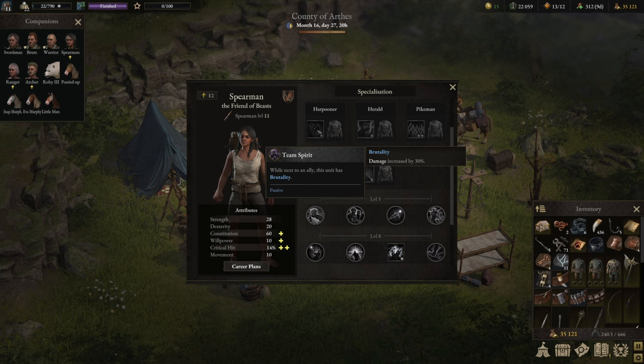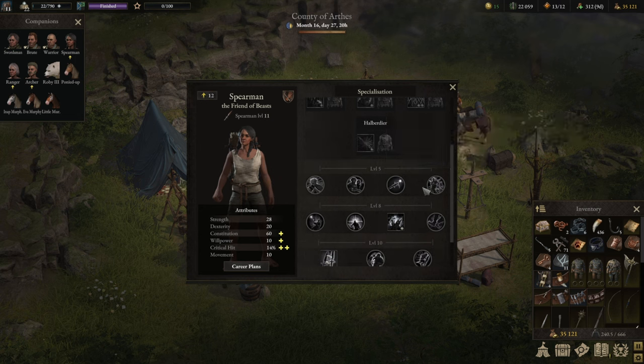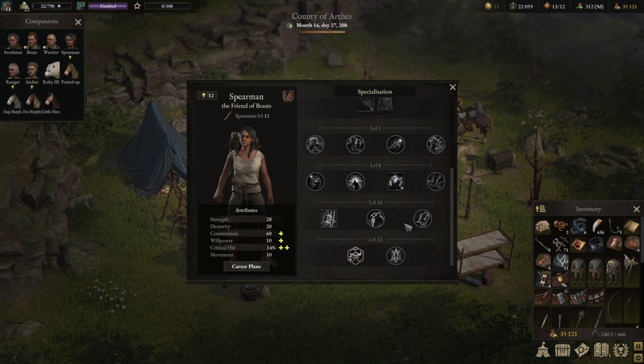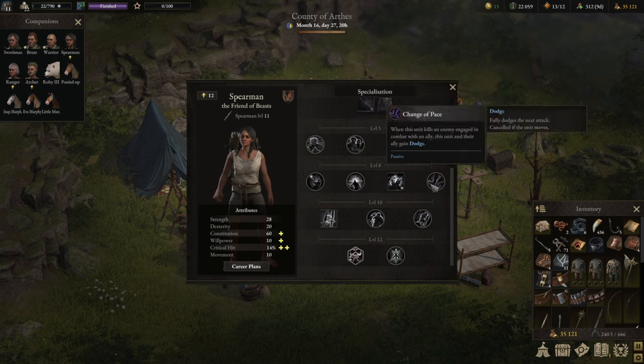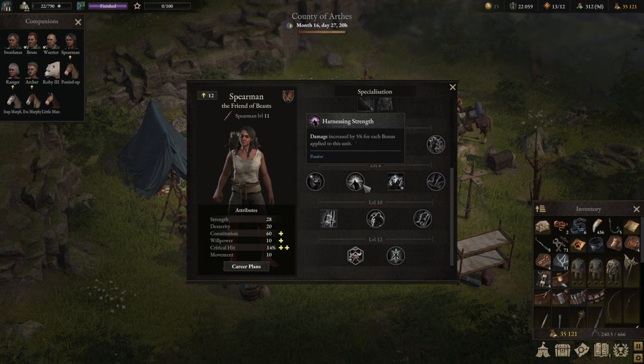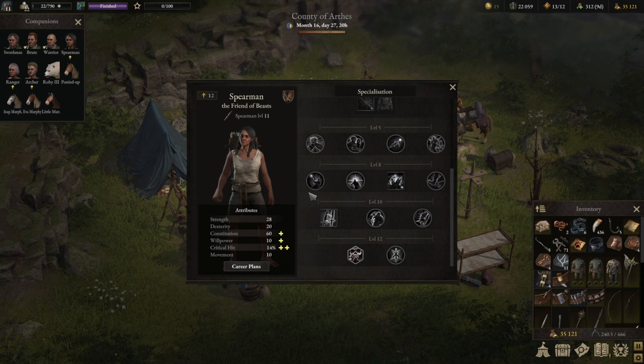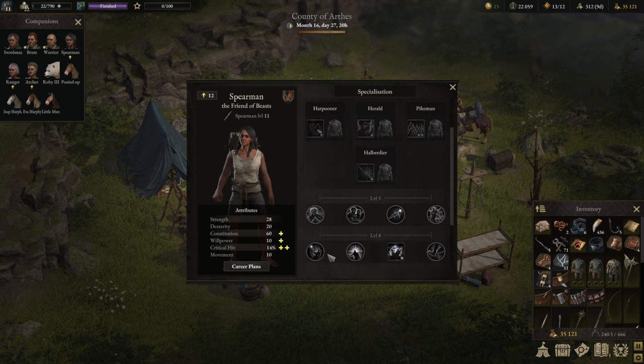The build is really similar in that regard — Team Spirit for Brutality is too good not to use, because you can also be a beacon where other characters move to and get the 30% damage buff. I would again take Preparedness, which allows you to get Fury at the end of the turn for the next round — you also give that to adjacent units, which is great. Unstoppable is the same, and we're looking at the same class specialization into Sweet Spot.